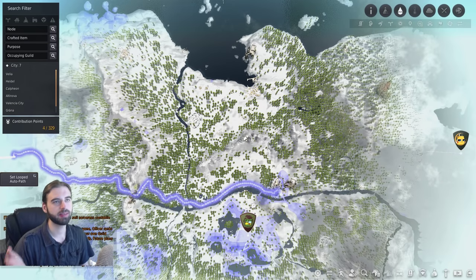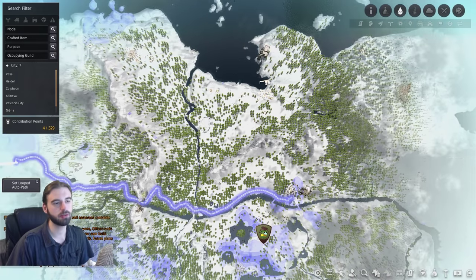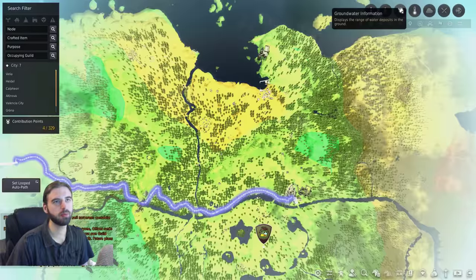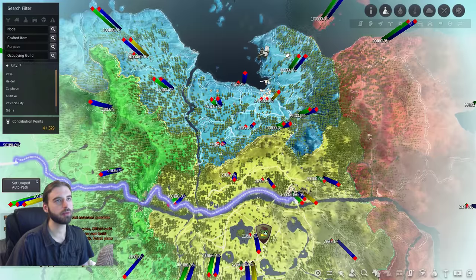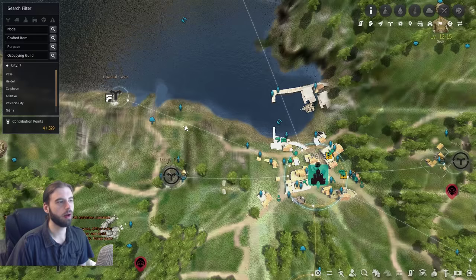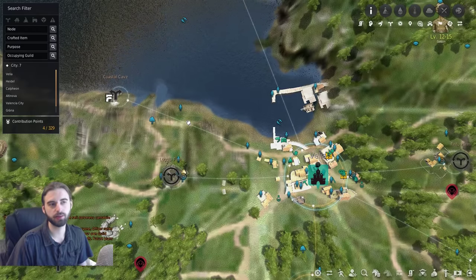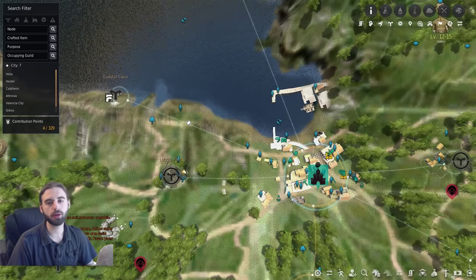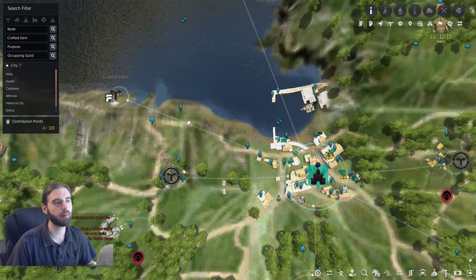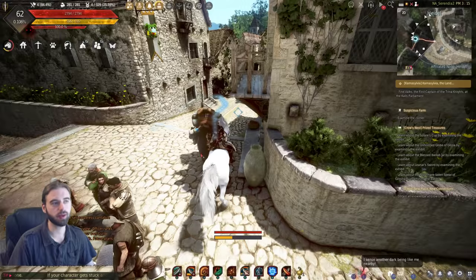Every single plant you're going to grow has different requirements for these categories. But as a general rule of thumb, one of the best places to set up a farm — if you don't want to get too crazy reading every seed and figuring out maximum humidities and temperatures — is near Velia, the port city. Along this ridge is one of the best places to set up your farm. It's got a good mix of just about everything you need for every single type of plant. So if you don't want to constantly relocate your farm, this coast of Velia is a great place to go.